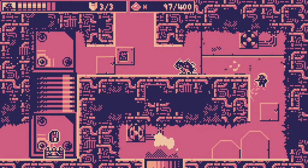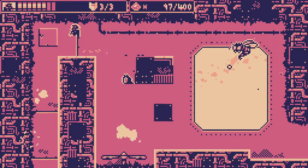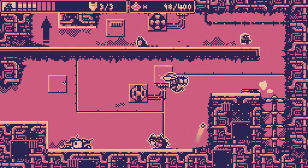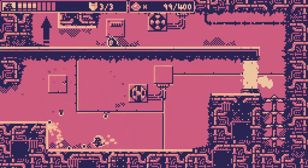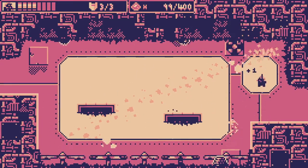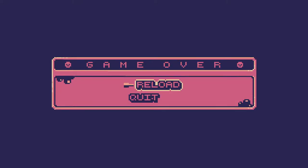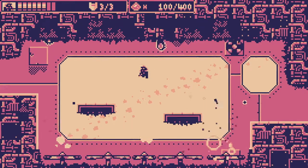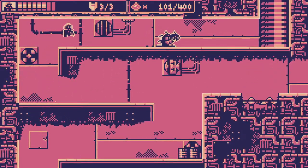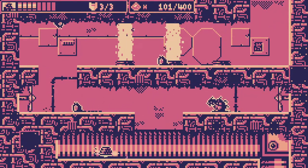Maybe in the future I'll get a double jump or high jump. As of right now, this is really focusing on the shooting action over the Metroidvania design. That's what I was worried about — you don't have that many iframes either, which makes for a painful combination. Another strategy you can do is just ignore the enemies. I really wish this had a mini-map — it'd be super handy.